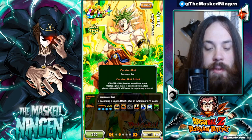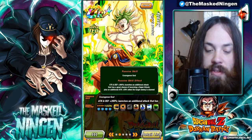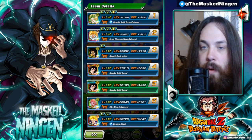Attack and defense 260% - that's pretty good. He launches an additional attack that has a great chance of becoming a super, so a 70% chance to get an additional super attack, and he gets an additional 59% attack when the target enemy is stunned. So obviously that's going to be really good for something like Super Battle Road where if he stuns them with the first super, the additional super is going to get that attack buff.